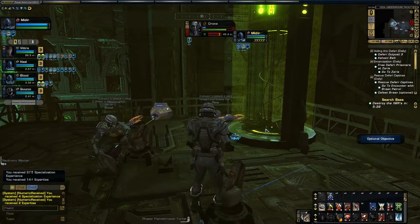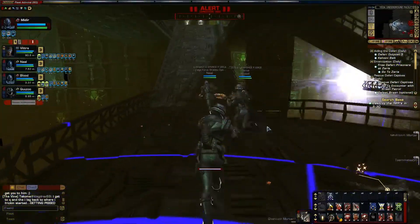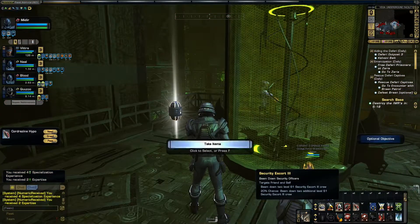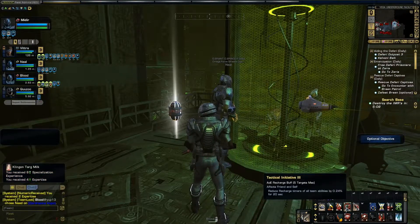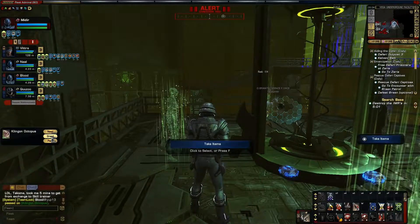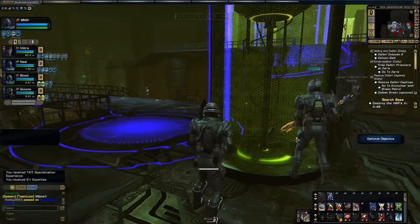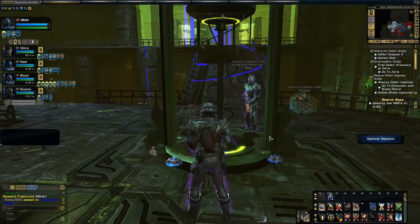Go for it. Chroniton mines and Neutronic bombs will make short work of these nodes. These mines are so overpowered. If you have an engineer, make sure he's not in the room — make sure he's out here with you guys.